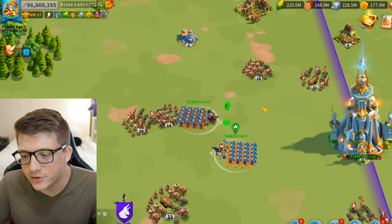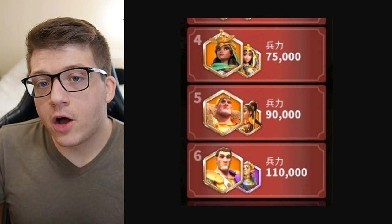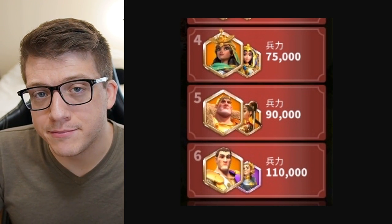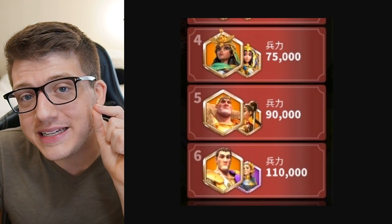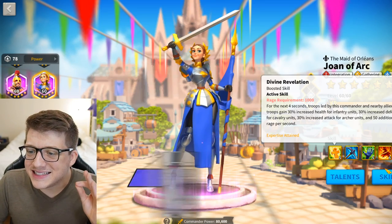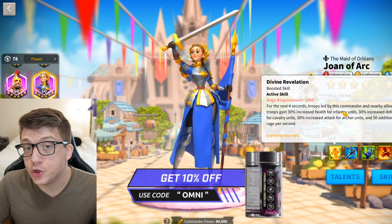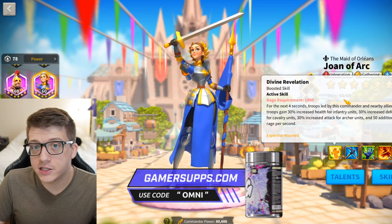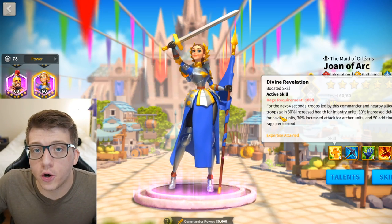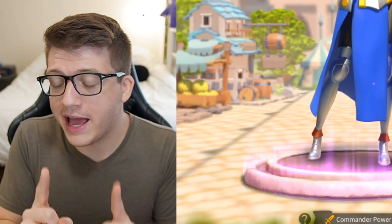You might say — okay, using a Constantine/Joan to buff your army isn't really a hidden secret. And of course, that's not the secret. The secret involves this specific combination of commanders all applying buffs at the exact same time, and an understanding of how you can guarantee those buffs are applying to the rally. One thing not explained in the text of any buff in Rise of Kingdoms is: how many allies can you actually buff with an active skill? Joan of Arc says 'troops led by this commander and nearby allied troops' — so we don't know the cap.